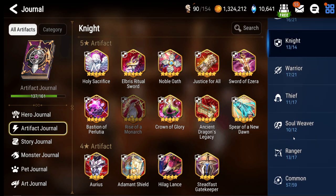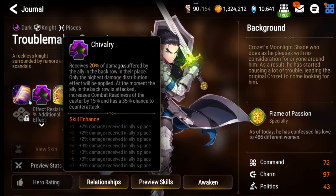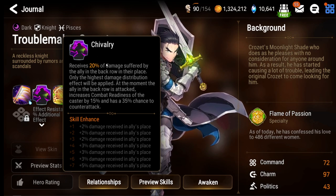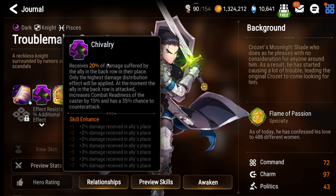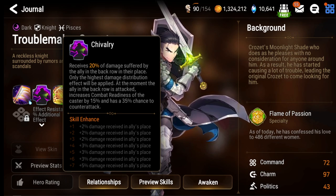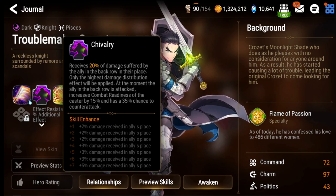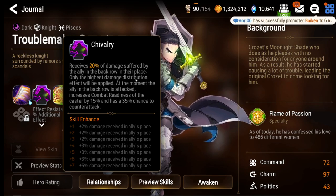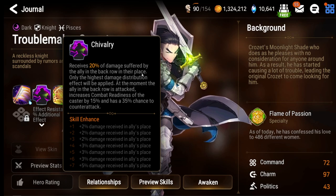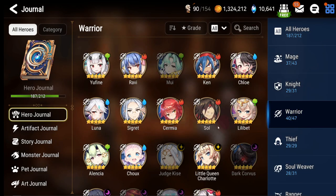Looking at Troublemaker Crossset: he receives 20% of the damage suffered by the ally in the back row, going up to 40% — essentially like Aureus but only for the back line. If you put an Aureus on Crossset, the back line still gets the 40% from his passive but would not get Aureus on top of that; the rest of your team would still get Aureus. This is typically why you see Troublemaker Crossset with Adamant Shield — your back line gets the 40% damage share plus the Adamant Shield damage reduction, since those are different effect types.